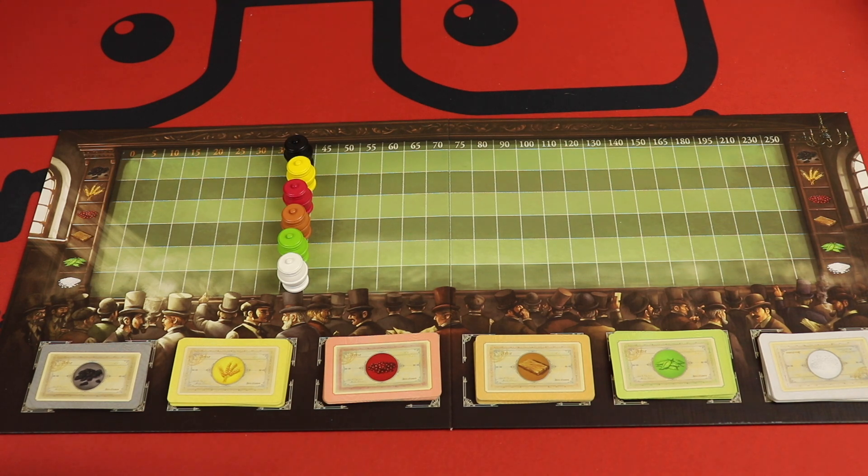In the first phase, it's the stock phase. Going clockwise, you can either purchase or sell shares. When you do that, you can purchase or sell one to three. So you could buy all three of these, or maybe one of these and one of these and one of these, but you don't have to buy all three — you could buy up to three shares. Or you could sell up to three shares.